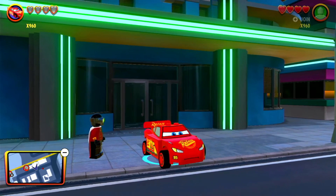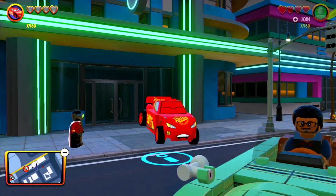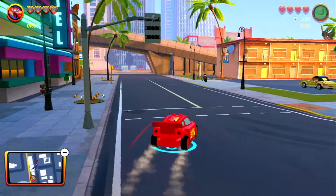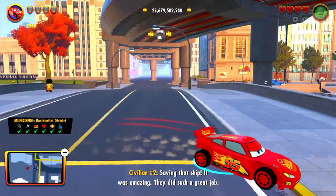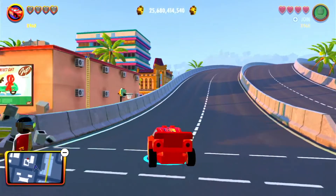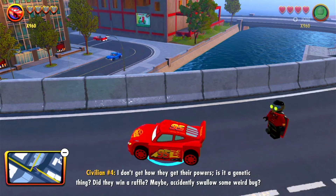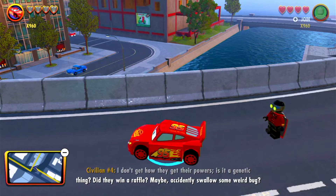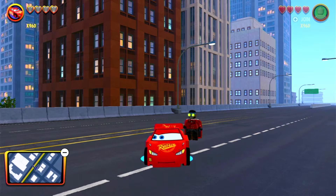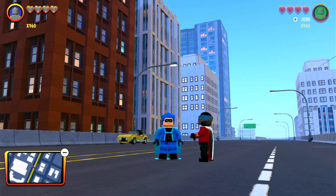At number one — Lightning McQueen! Look at him, he's just creeping up. That is such a good animation. He's like flashing for the cameras, just like in the movies. He's probably the second fastest character in the game behind Dash, but he's just such a fun character to drive around. I absolutely love the movie Cars — it's my favorite Pixar movie behind The Incredibles and Incredibles 2. Look at the character animation for jumping; that is spot on to how the movie is. That is why Lightning McQueen comes in at number one.